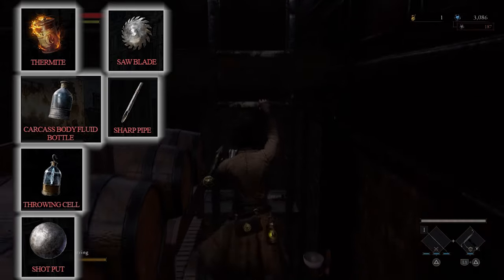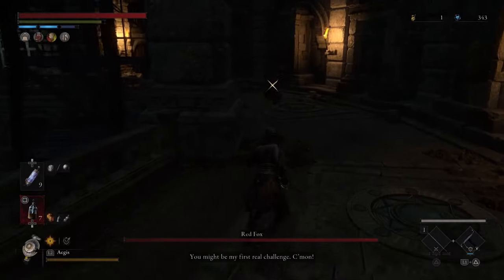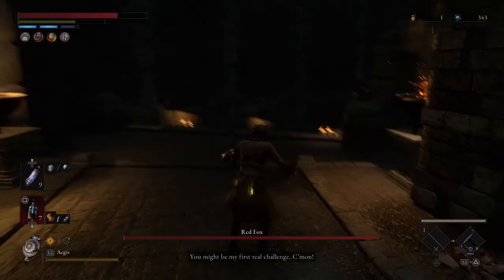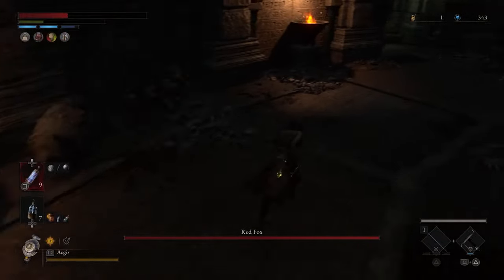There are a lot of items, but you're going to want to have the maximum amount that your character can carry. Head back over to the Red Fox, approach her, and then turn around and run away as soon as you've activated her. Just simply run away all the way back down to this little elevator right here.